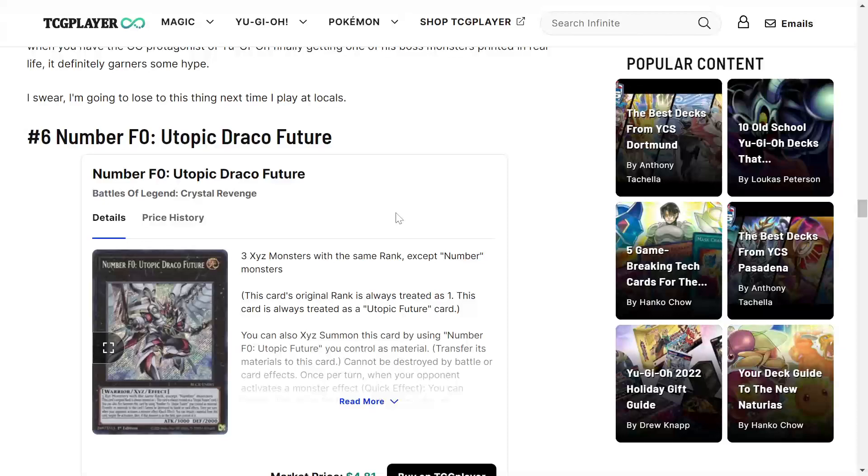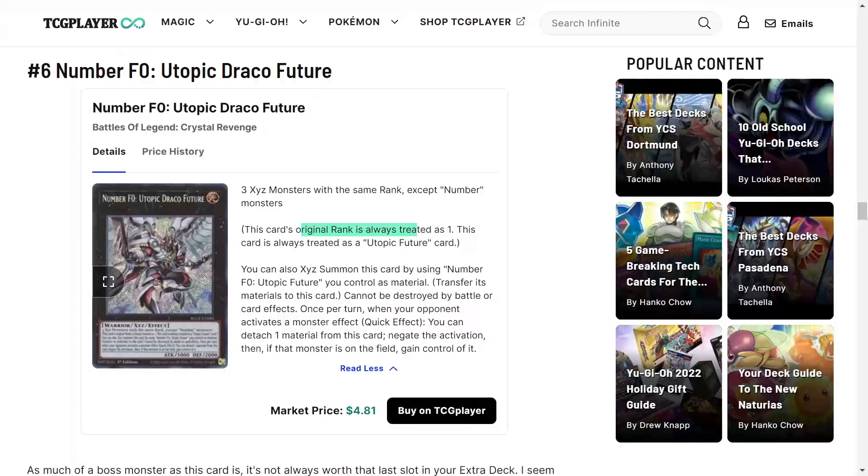Number 6 is F0 Utopic Draco Future — a must-have for my Utopia deck. Three XYZ monsters with the same rank except Number monsters; this card's original rank is always treated as one and is also treated as a Utopic Future card. You can also XYZ summon this card by using Number F0 Utopic Future you control, transferring its materials. It cannot be destroyed by battle or card effects. Once per turn, when your opponent activates a monster effect as a quick effect, you can detach a material to negate the activation, and if a monster is on the field, gain control of it. It was $30 before; now it's around $5 — worth picking up before the price rises.